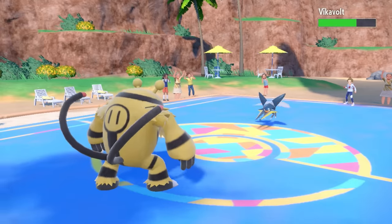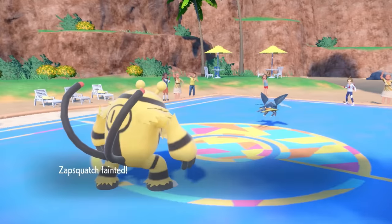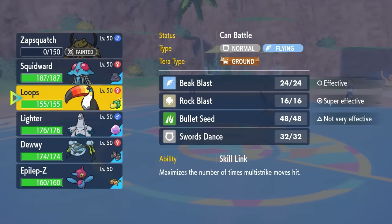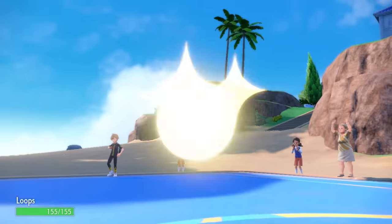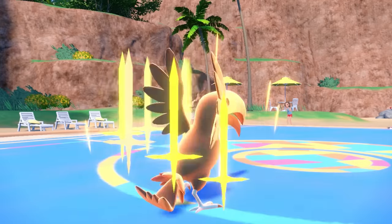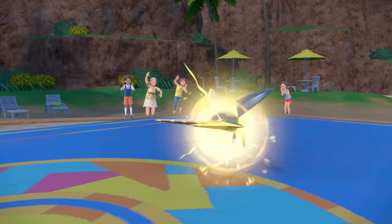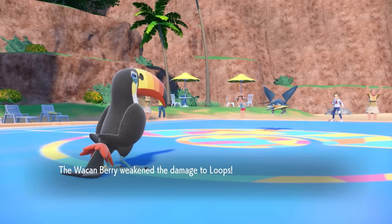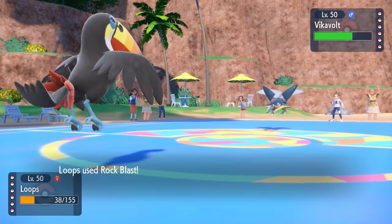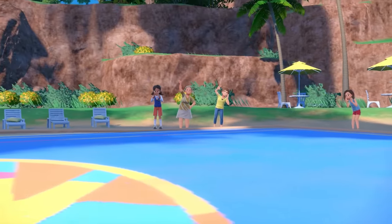At least I can outspeed and go for Knock Off, which removes Vikavolt's Focus Sash, making it easier to kill later. Sadly they have Bug Buzz to knock me out — Electivire comes in, tells them to knock it off, and then just dies. Down one mon already. But this opens a nice opportunity — we broke the Sash. I bring in Toucannon, and on this set I'm running the Wacan Berry. I can freely outspeed and go for Swords Dance. A cannon bird with a sword is about the scariest thing ever. They go for Thunderbolt with Electivire gone, but I eat my Berry and take it. Now I'm free to just start blasting.